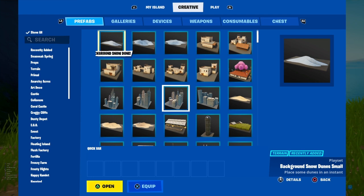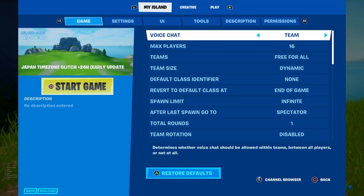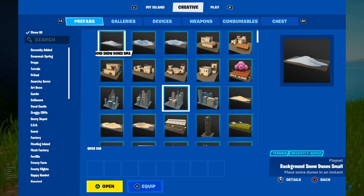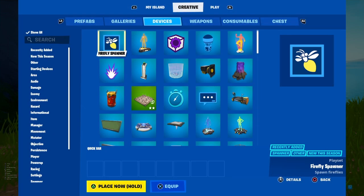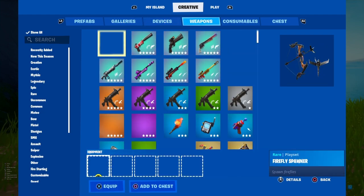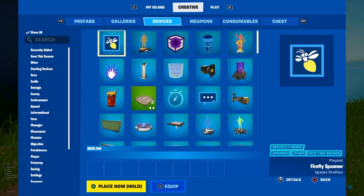You're going to see all these different options — My Island, Creative, and Play. Go over to the center tab, which is called Creative. In this tab you're going to see prefabs, galleries, devices, weapons, consumables, and chests. To get every unreleased item, scroll all the way over to the Devices tab, which is to the right of Galleries and to the left of Weapons.